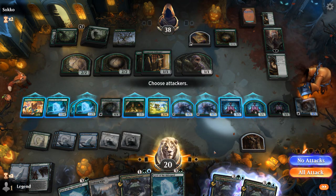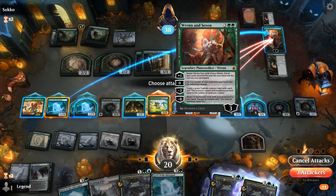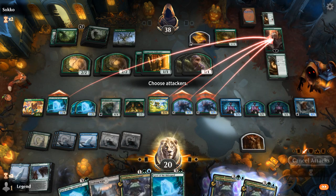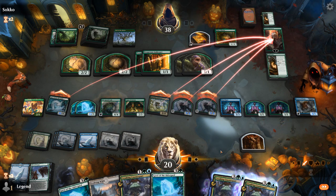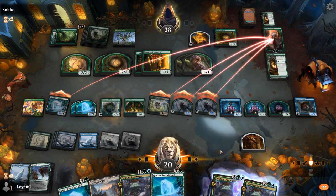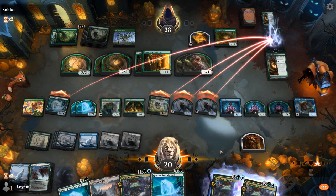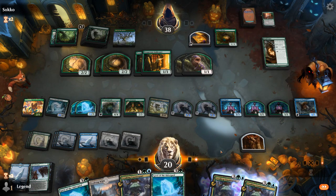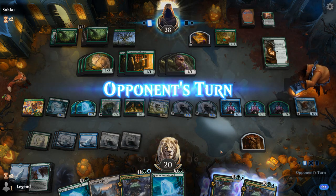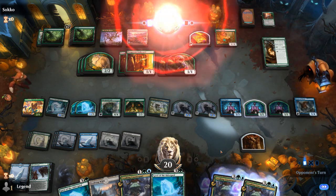We draw another Counterpart and get the Flying Master of Winds out. Mind Flayer stealing the Troll looks good, we set up attacks with the large 3/4 Treefolk. They can let their Planeswalker die or lose tokens. They let Ren and Seven go. They're still at 38 life buying them time, but we don't see a way out for them. Our opponent scoops it up.